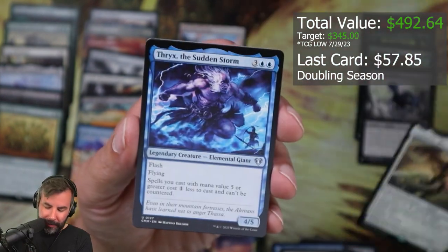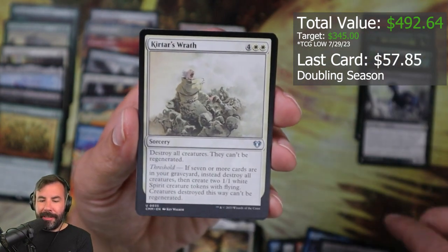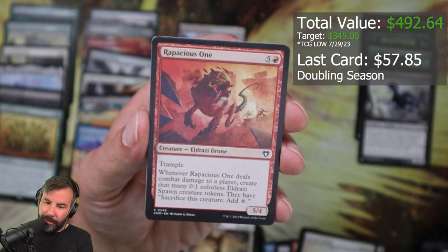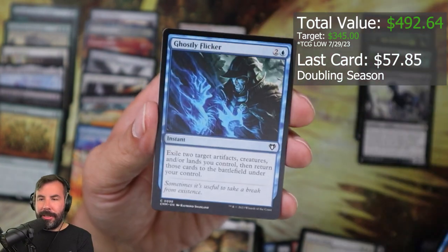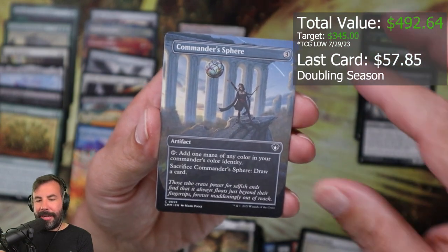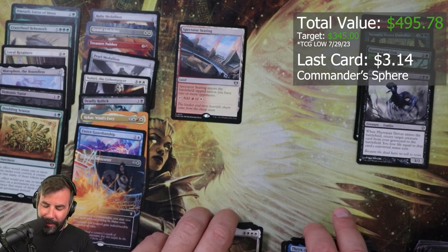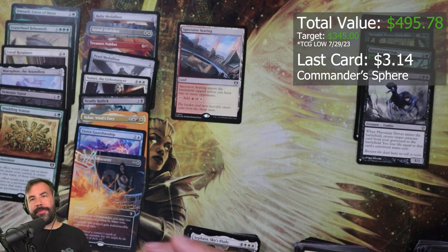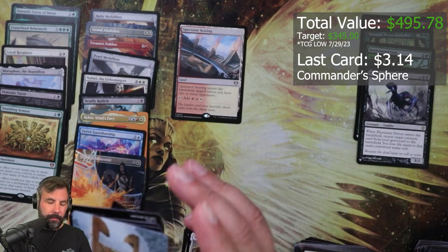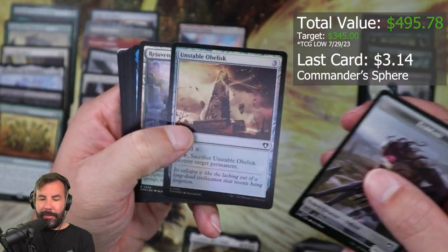Safari Skyblade, Bricks, Rishkar, Bastion of Remembrance, Kitar's Wrath — that's an old card — Ulamog's Crusher, Capacious One, Exclude, Ghostly Flicker, Ray Sculpt, Brass Knuckles, Commander's Sphere. Yo, I'm happy with that, thank you! Thanks for the Doubling Season. Top to bottom banging art.